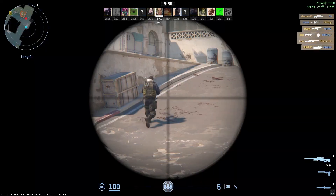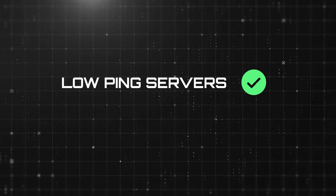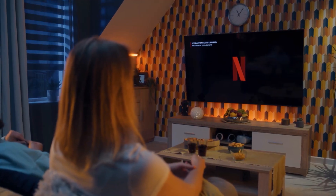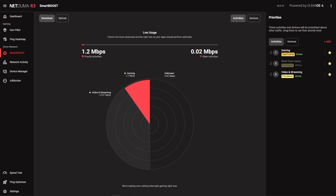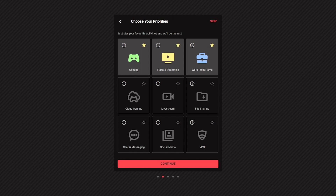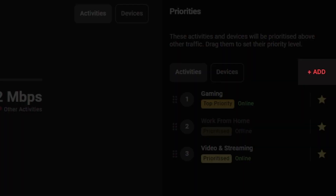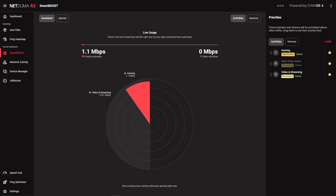We're almost done with the setup. There's just one more feature to go through before you can get to one-tapping people on your new optimized connection. Now you're only playing on low-ping servers and your connection to them has been stabilized, the only thing that will still make you lag is congestion on your network — from other people or applications taking bandwidth away from your gaming. You've probably experienced someone streaming 4K video or starting a file download and your gameplay starts to stutter all of a sudden. This is exactly what Smart Boost in DumaOS 4 fixes. It prioritizes your gaming traffic on the network so nothing else can slow it down. All you need to do is have Gaming on your priority list and move it to the top. Now your gaming traffic will always be sent first on your network, ensuring responsive and stable gameplay.